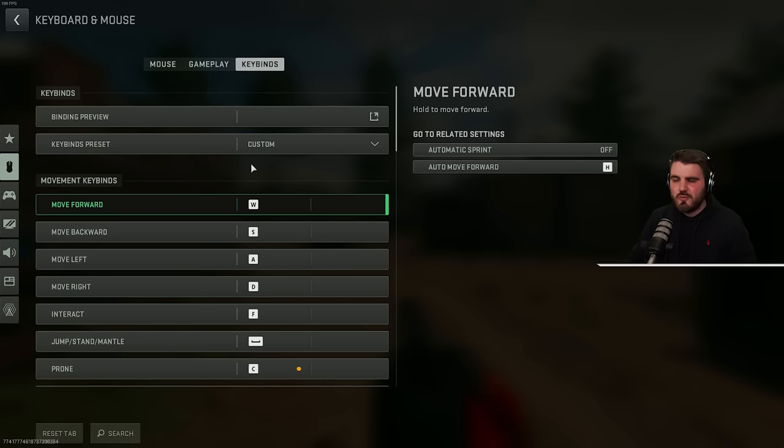Lastly, in terms of keybinds, I'm not going to run you through all of mine because it's all personal preference. My main ethos on keybinds is to try to get as many things localized around each hand — don't have things on the right side of the keyboard that you need to be reaching across to hit. Utilize your mouse buttons: I've got one of my side mouse buttons as melee and one as mount. Just make good use of the area around each hand and find something that works for you. If you want ideas, go watch some pro players and see what keybinds they use.